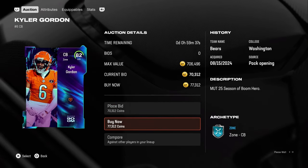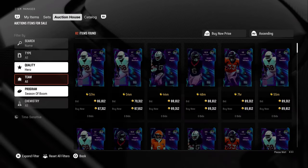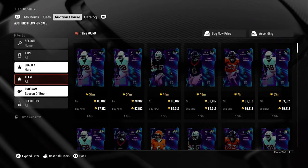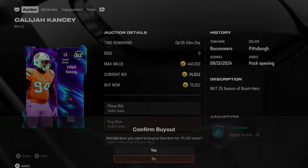We're gonna take this one for 70k right here — a little bit of profit, I'll take it. Let's go to 70k right here — can we get it? We do get it. A few thousand profit, pretty good price right there. Let's go.